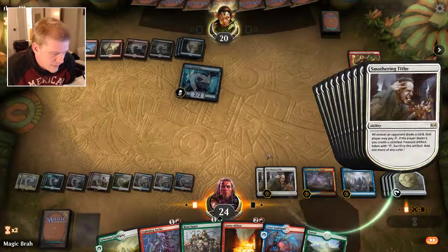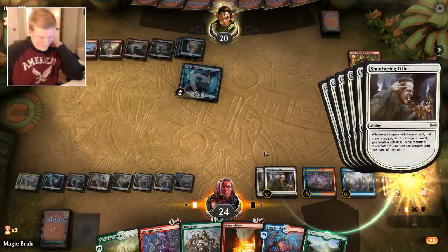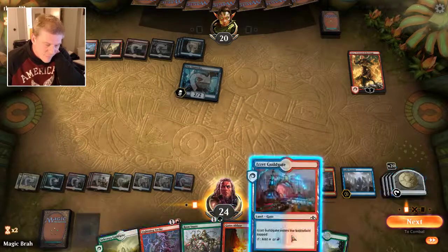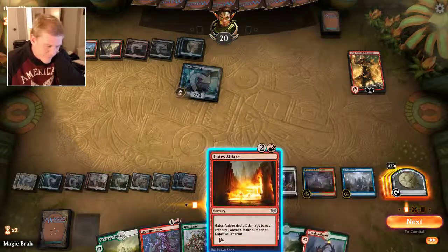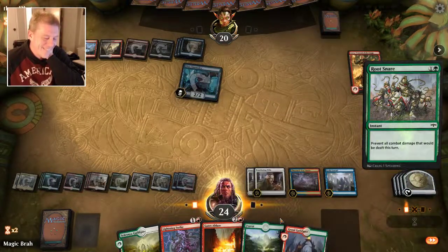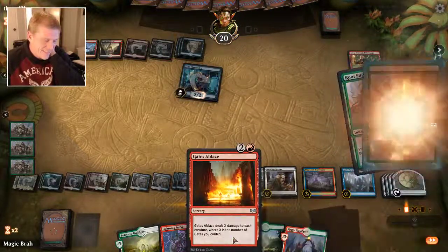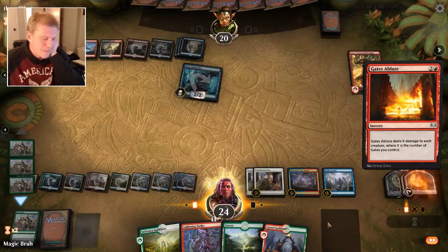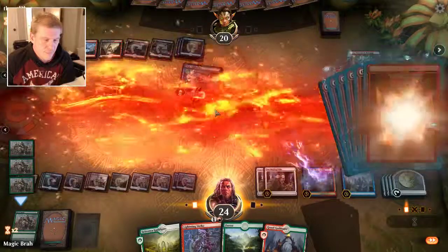I don't know how many spells I cast this turn, but we'll do this, this, and this, and see if it's enough. I want to call for Root Snare. Pay mana — one, two, three, four, five. So this will be six and this will be seven. That'll be lethal — get there! Get there!